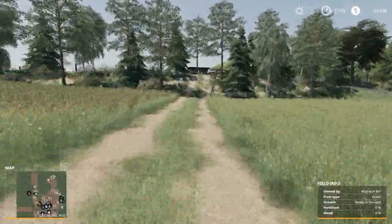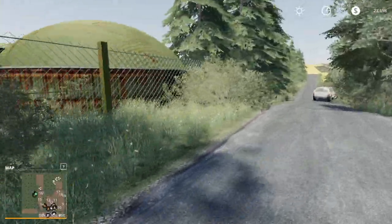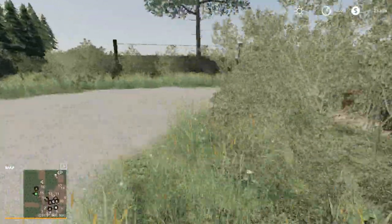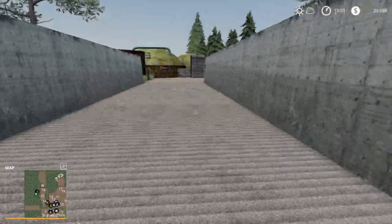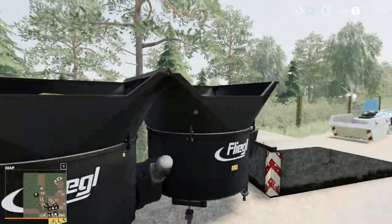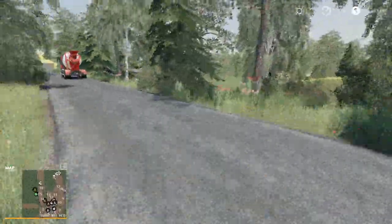We'll head this way now, and this is going to take us up to the BGA. Here is the BGA — it obviously is here, we just need to find how to get into it. There's an entrance over here. Very small setups — a bunker silo here, this is going to be your digestate, and your digester looks like it's going to be these guys right here. It might be a little tricky to get stuff in there.